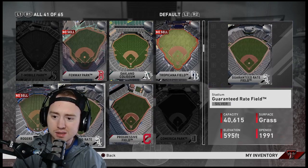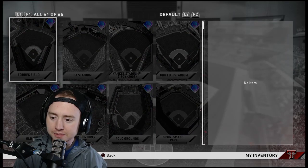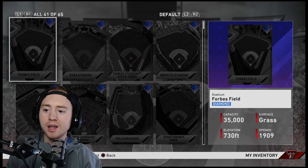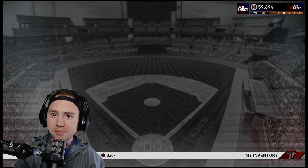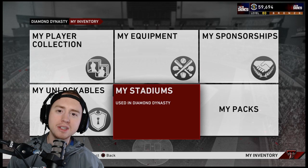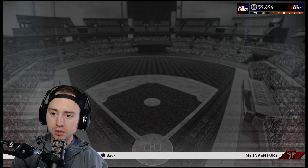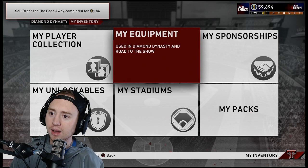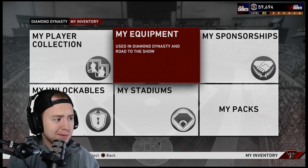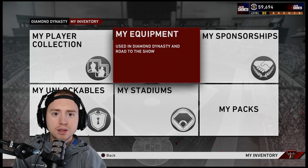You can do the same with stadiums. Fenway and the new Globe Life Field go for around 99 stubs. A diamond stadium like Forbes Field or Polo Grounds could be 2,000 stubs. There's a lot of stubs hiding in your inventory — believe it. Same with sponsorships — go through those, they're worth about 80 stubs each and add up fast. Don't ignore non-player cards. Sift through everything. I made around 3k just sitting here talking through this, and I'd already sold most of my stuff.